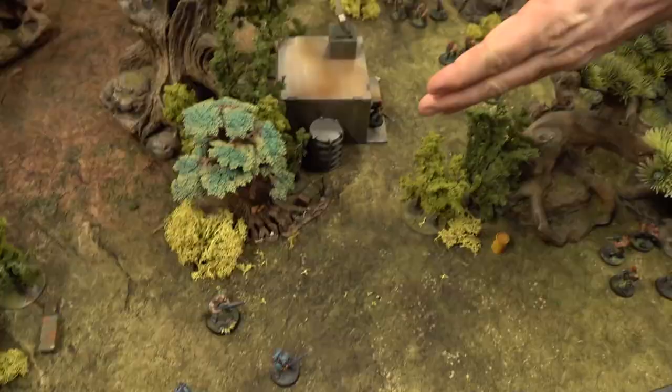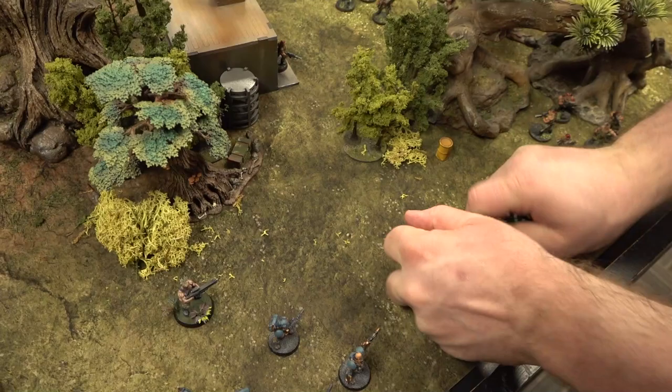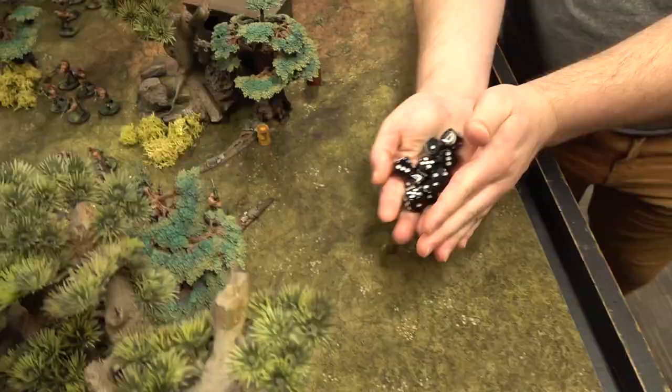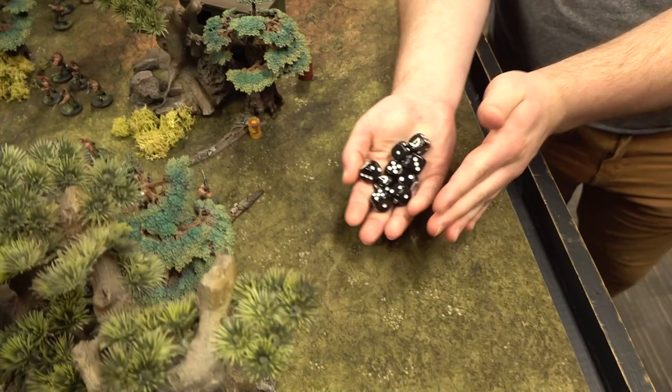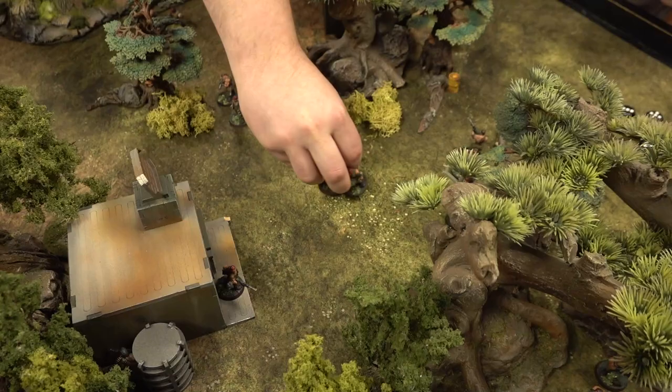Arnie is going to unload with the Hurricane Bolter — 12 shots. He hits on threes, and while he only ever held his gun under his hip, he still connects. Nine saves needed from the enemy — four succeed, but five die. That's five XP for Arnie.